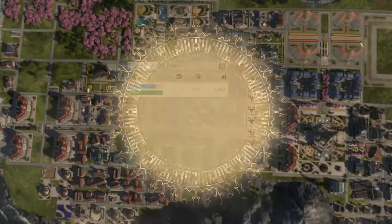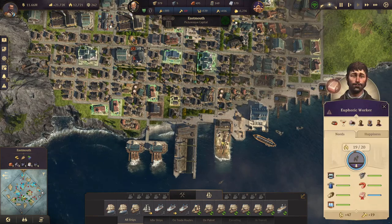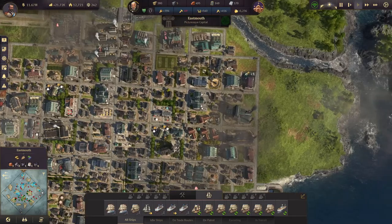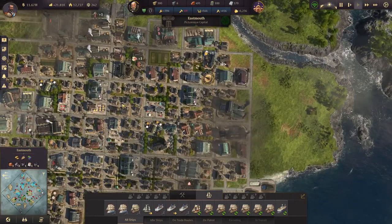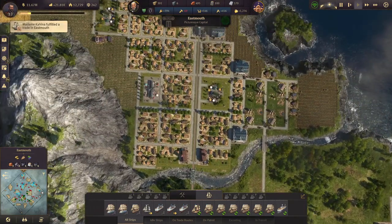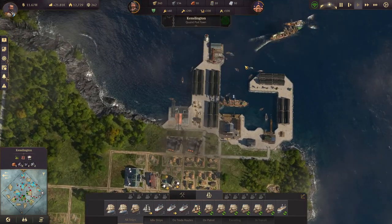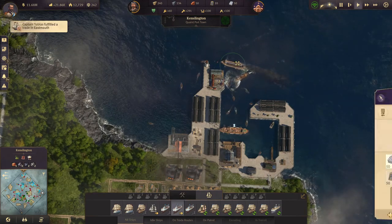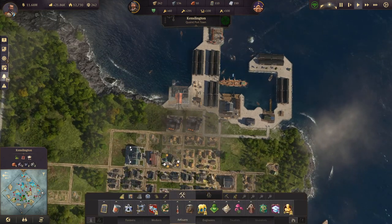So now our rum balance should definitely be positive. Yeah, nice. So no more rum problems. We now also have enough soap. But we still lack some workers. We have way more than enough farmers, but we will use all the workers available once we build the commuter pier.